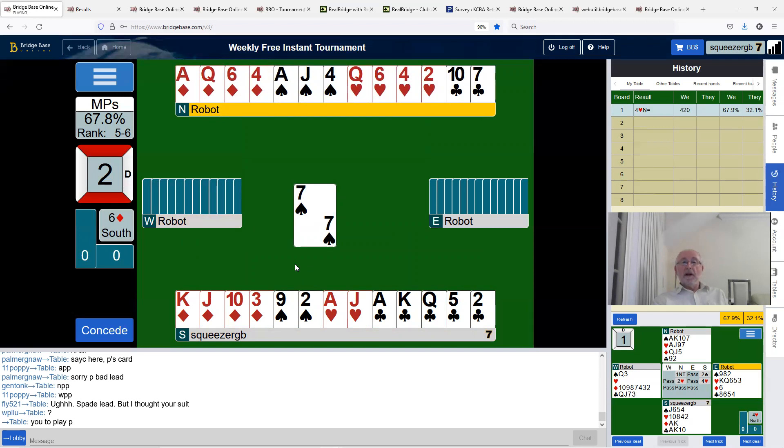Seven of spades led. What looks like needs to happen is we need to get rid of our spade losers. After we've drawn trumps — we'd better hope they're three-two — we can throw one spade on a winning club and hopefully ruff another club. If clubs break three-three they'll both be good and we can throw a spade away, ruff a spade, and we'll have the heart finesse for an overtrick rather than just making the contract.